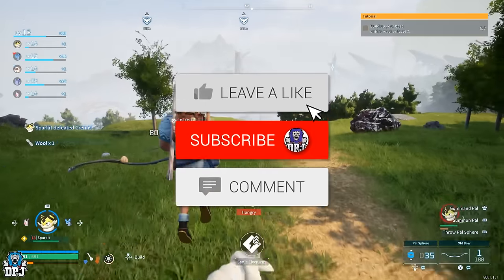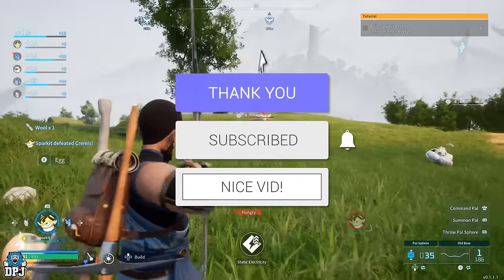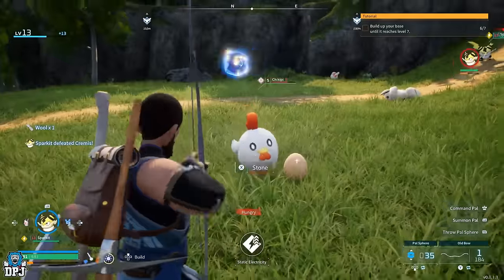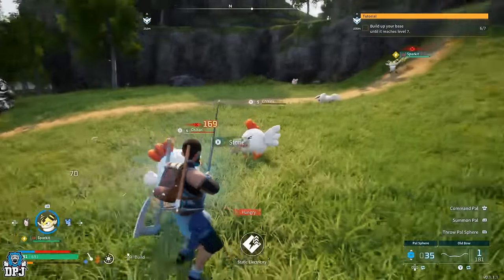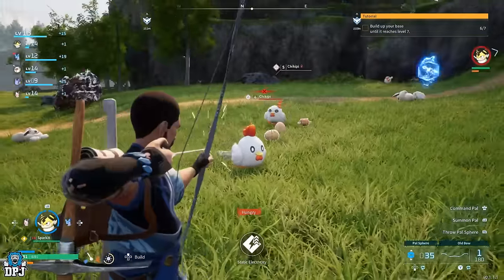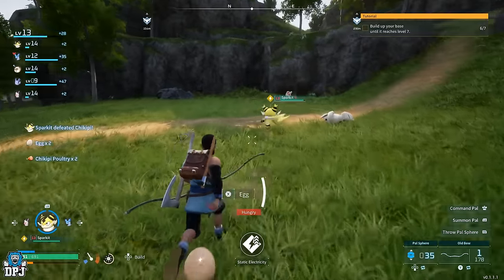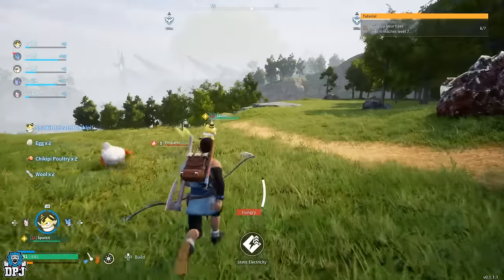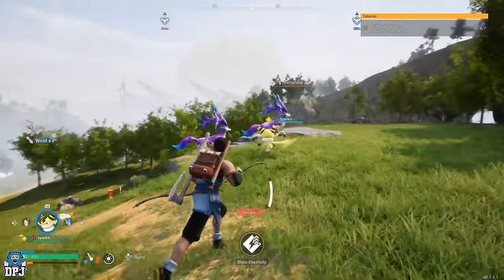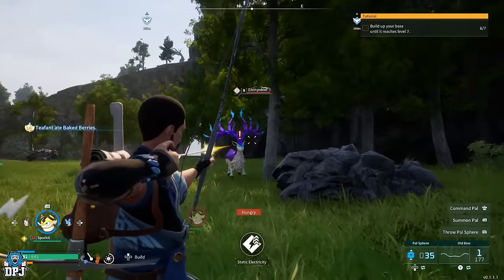My name is DPJ. Today I will assist you with what in my opinion are the very first pals you should be getting, then moving onto early game mounts both ground and air, and then onto an easy-to-take-down world boss who is super powerful, which I have noticed most people skipping by.